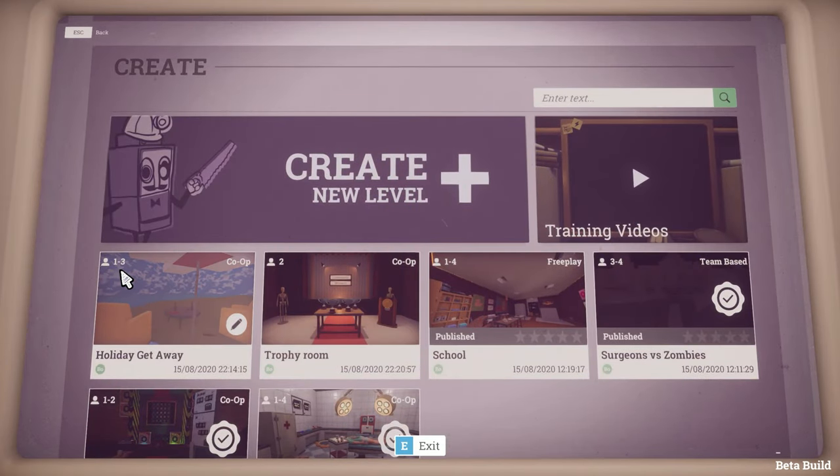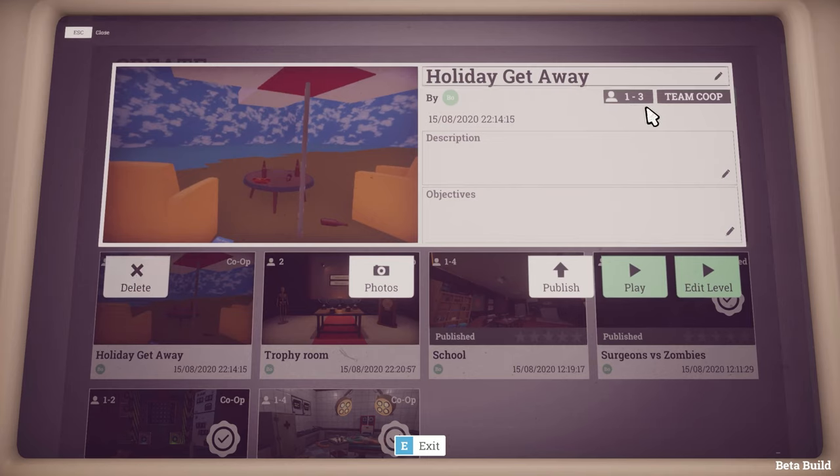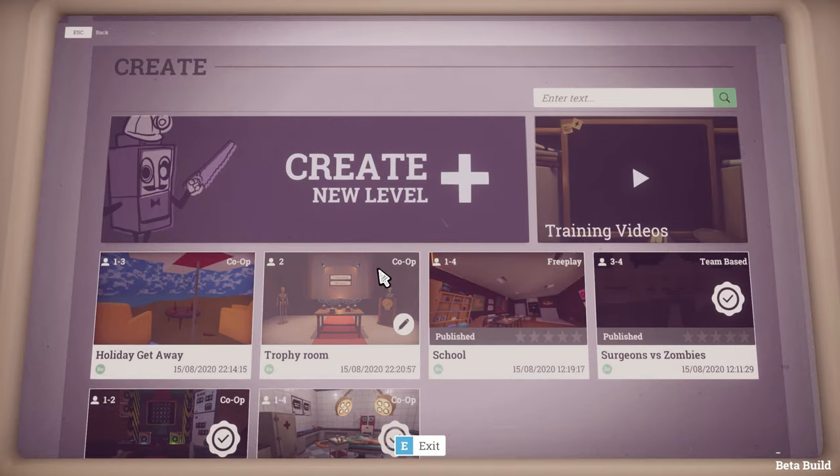On the level button you'll see a number range. Here it's 1 to 3. This is the minimum amount of players required up to the maximum amount allowed. So this level allows groups of 1, 2, and 3 players, but not groups of 4.